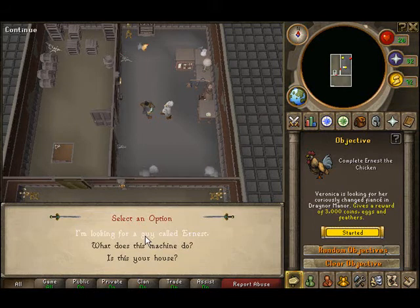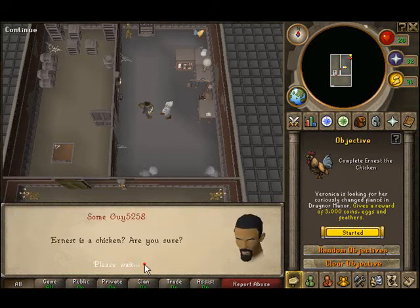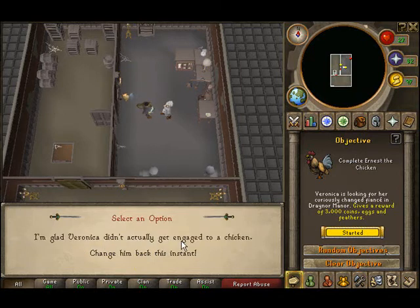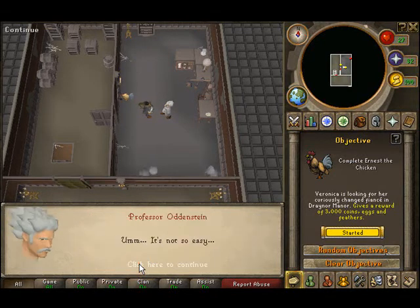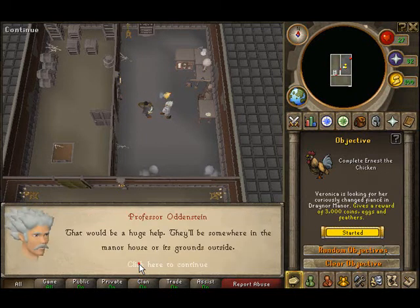I'm looking for a guy called Ernest, and he explains that the chicken is actually Ernest. We have to fix his machine so he can transform him back into a man — that's what we're going to do.